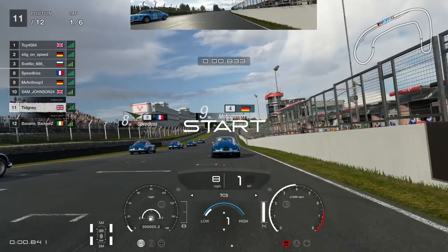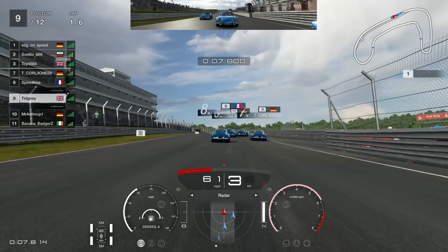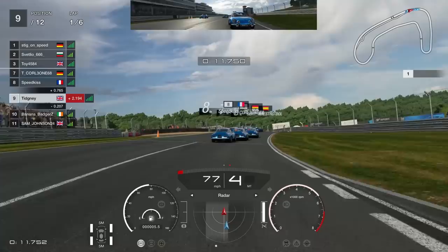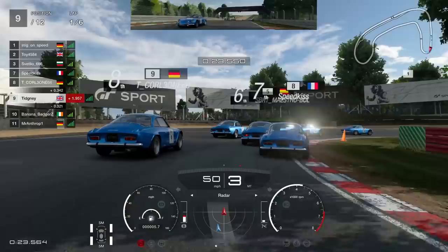Traction control to kick off — and you can see why, because you get a whole load of oversteer as Mr. Amphrop got. Fortunately that gets us away from Mr. Amphrop, so we can just race on as normal. Heading in towards turn one — look at that oversteer. It gets a lot better. We're heading up into Druids, turn two.